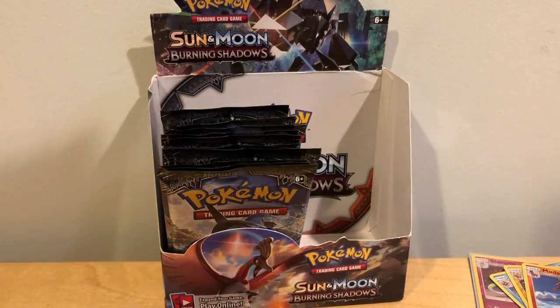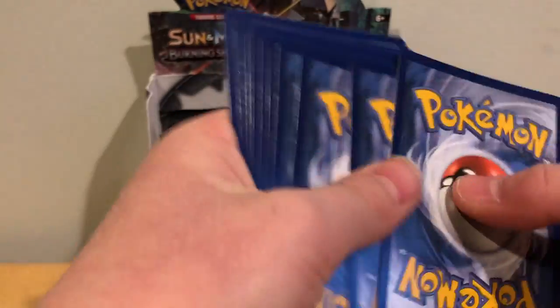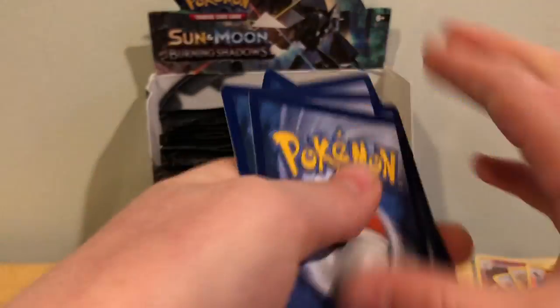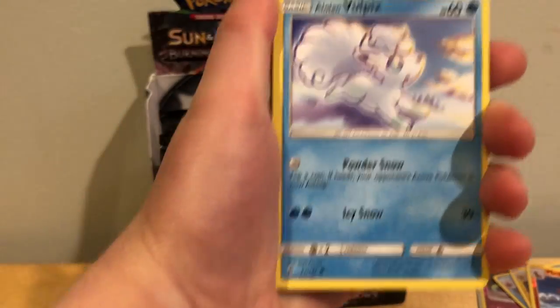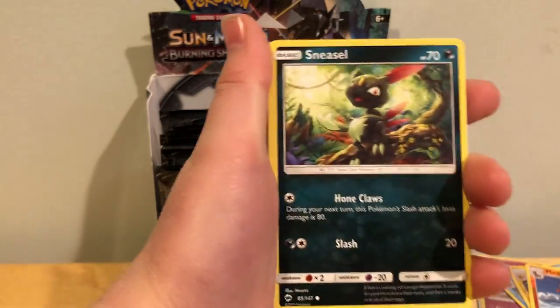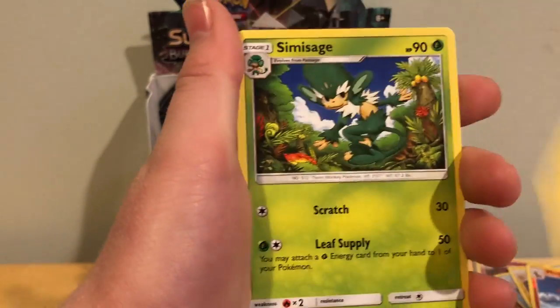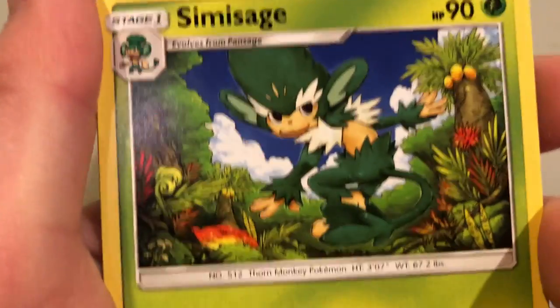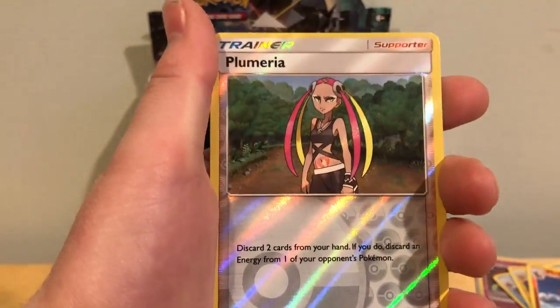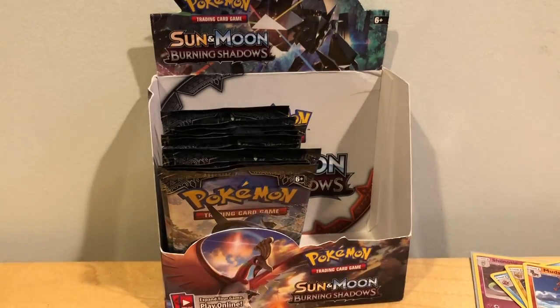So here's the Ho-Oh. Nope, not looking at that. Pack trick for this one. We got an Alolan Vulpix, Rolfs, Alolan Rhyhorn, Sneasel, Charmander, Fairy Energy, Bouffalant, Electric — ooh, that's so cool, look at that, really cool — Simisage, Plumeria, Reverse Holo Plumeria, and a Tangrowth non-Holo Rare.